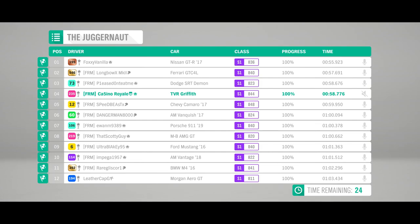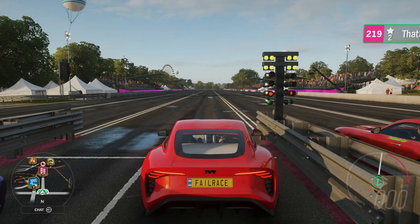The results: TVR would beat the Camaro, then the Vanquish, the 911, the AMG, the Mustang, the Vantage, the M4, and Morgan — neither of those two particularly liking these drag races, being the more handling-based cars. So far, so good for the TVR, with some impressive performances from the all-wheel drive cars.